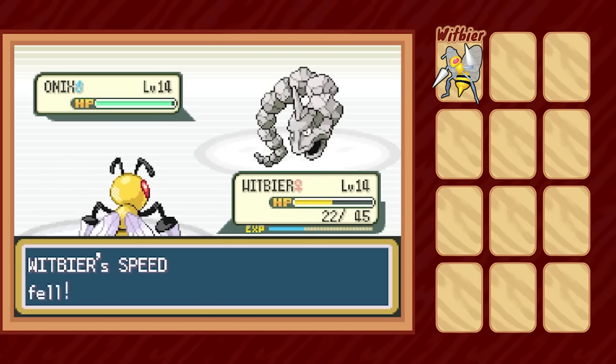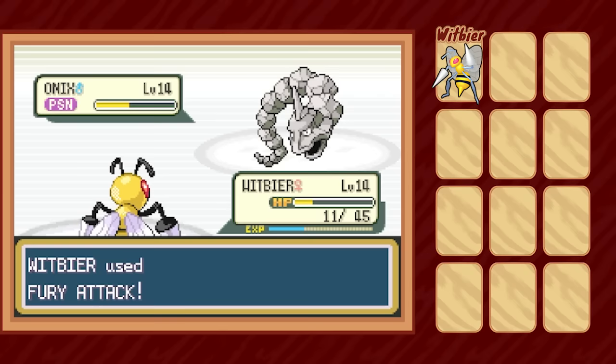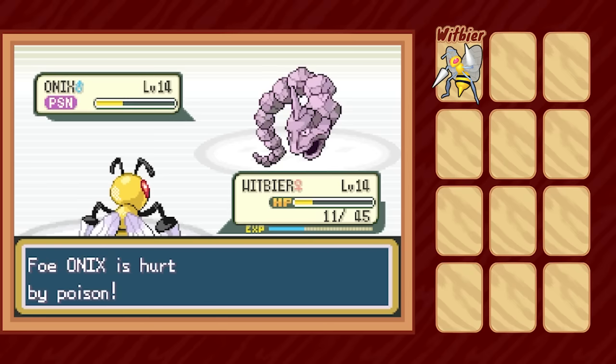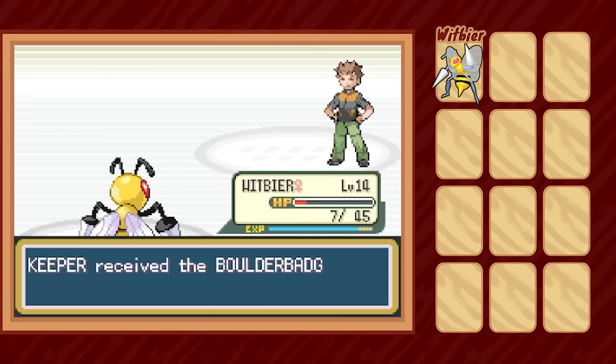Here we abuse the AI a little bit. Onix will use Rock Tomb until it knows Witbeer is slower than it is. Weirdly, when an AI trainer has a speed-dropping move like Rock Tomb, it is actually discouraged from using that move if it is faster than the opponent. That means, with our plus six defense from earlier, we easily take two hits of Rock Tomb, are then slower than Onix, and whittle its HP away without being at risk of Rock Tomb finishing us off. Eventually Onix succumbs to poison, and we easily take our first gym badge.